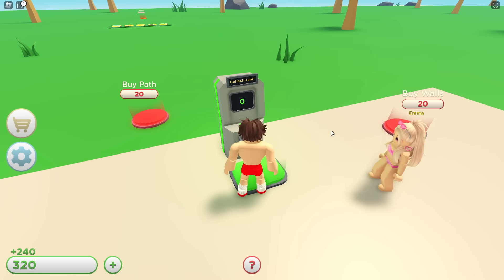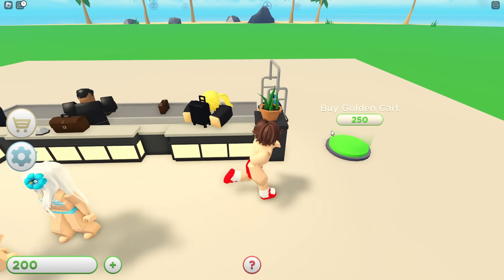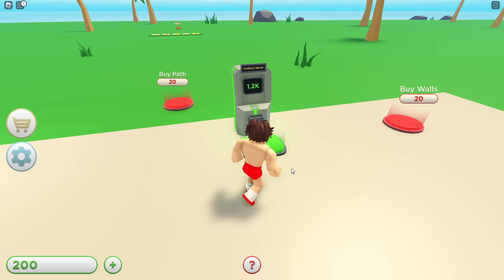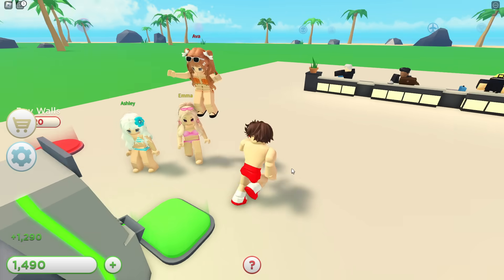We have 240 saved and we can buy another front desk over here. We got another worker — let's go! You're all working so hard. Techie, go get more money. We have 1300 saved — well, now 300 — and there we go.